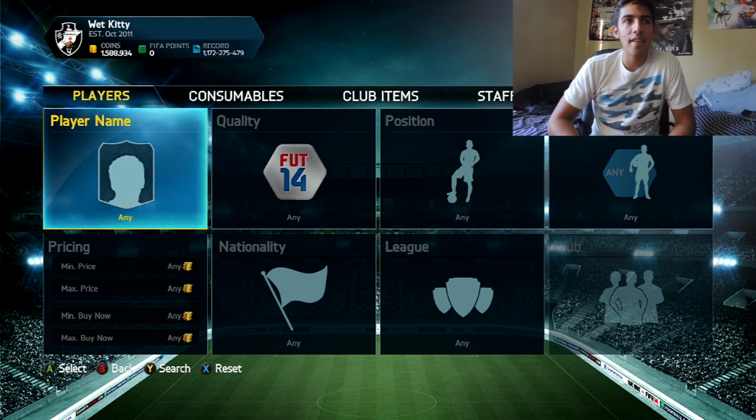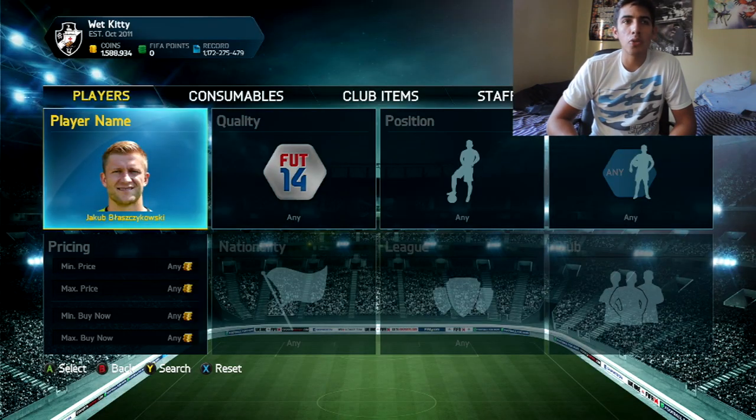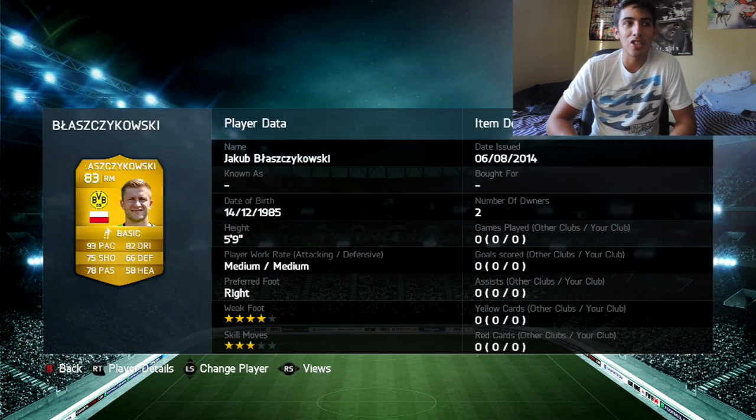In the number 10 spot, I'm going to give this one to Belasikovsky. This guy is one of the fastest players in the game. In a false 9 formation or a 4-1-2-1-2, he can make runs and crossover. He's probably one of the most used right mids in the game, especially early game with those super OP headers alongside Aubameyang and Lewandowski. He was cheap, fast, and could get the job done. He has 4-star weak foot and was actually pretty decent at finishing — I used to cut him down the middle, skill, and just finish. He gets the number 10 spot.